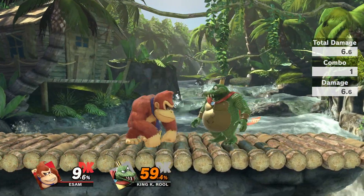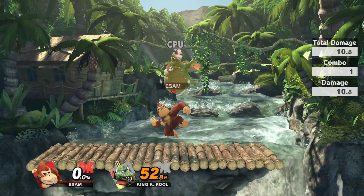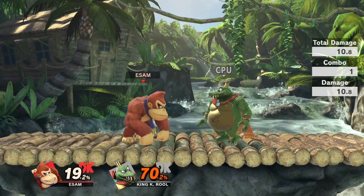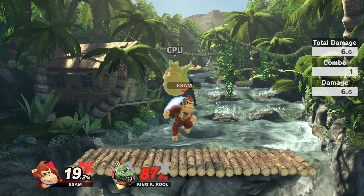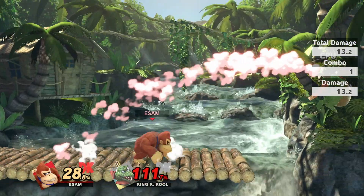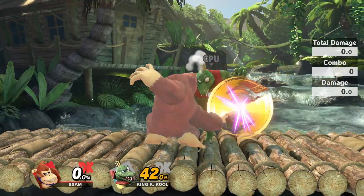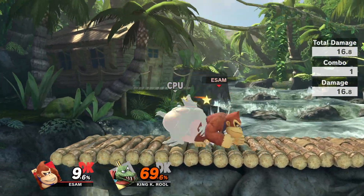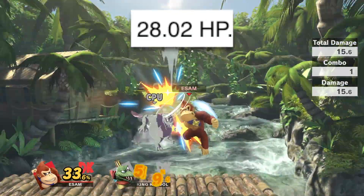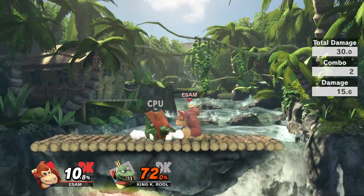Now I'm going to talk about easily the most obnoxious thing about King K. Rool: the abundance of his armor. Between forward tilt, down smash, up tilt, nair, and even one of his taunts, this character just seems so obnoxious to hit sometimes. The armor has a percent limit of about 25 to 30 percent before it shield breaks him — he goes into a shield-break-type animation where you can get very early kills. It will take a couple aerials or at least a smash attack or two in order to actually break it.